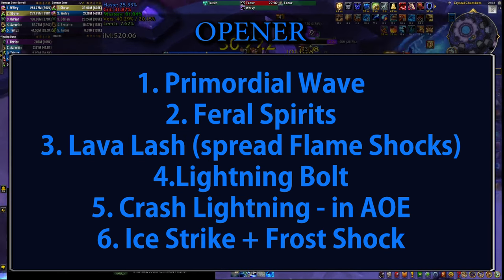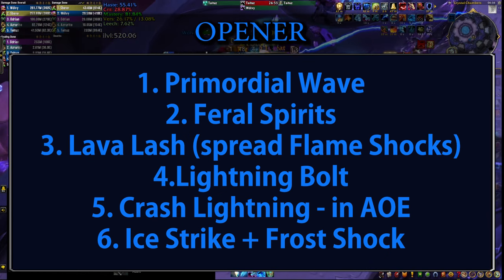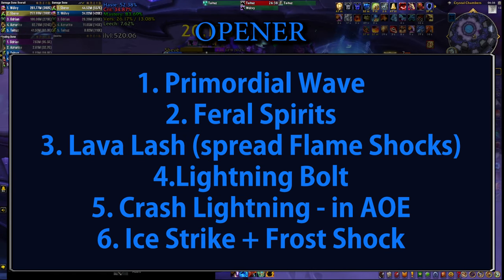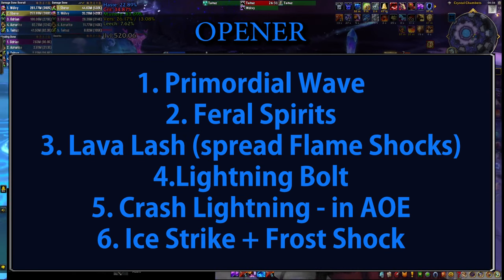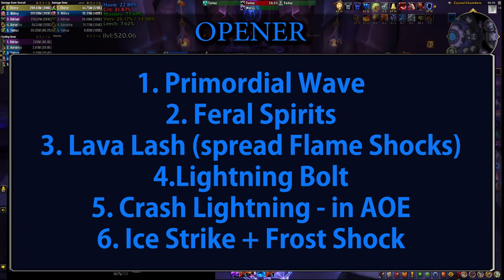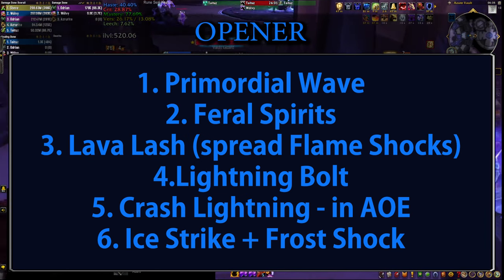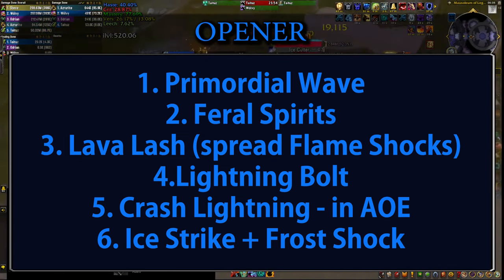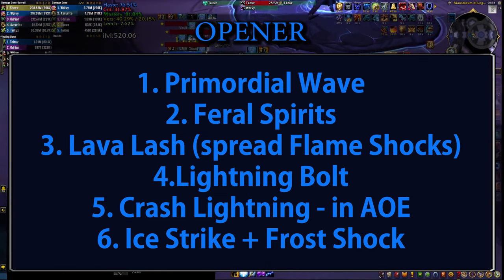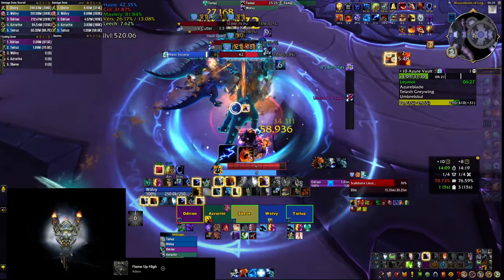The more you play, the more different situations you'll see and the more subtle differences you can make to improve the opener. For example, in AoE you can fit in an extra Flame Shock before the Lightning Bolt and cast Crash Lightning before Lava Lash to increase overall DPS, but this delays the Lightning Bolt which does a ton of damage — and having a few extra globals before it gives your tank more time to get aggro, which could save your life as it's very easy to pull aggro as Enhancement Shaman given the huge burst at the start of pulls. On single target, drop Crash Lightning and you can send Elemental Blast instead of Lightning Bolt to make sure you're casting it with 3 Feral Spirits active for maximum impact, then delay the Lightning Bolt a little. In the beginning though, master this basic opener first, and once it's in your muscle memory you can start tweaking it with more advanced tactics.